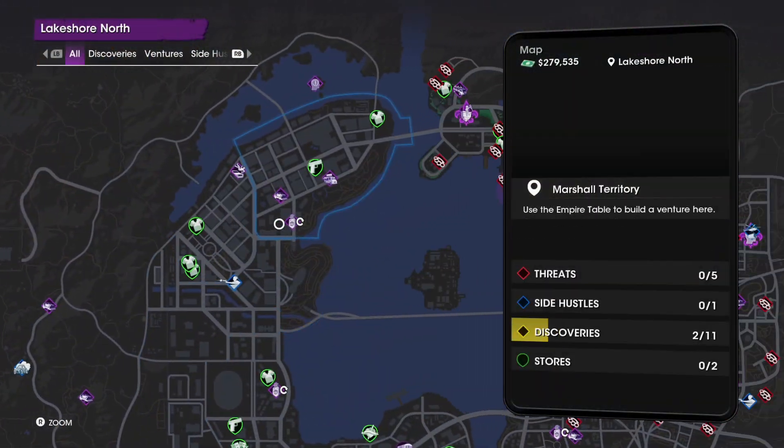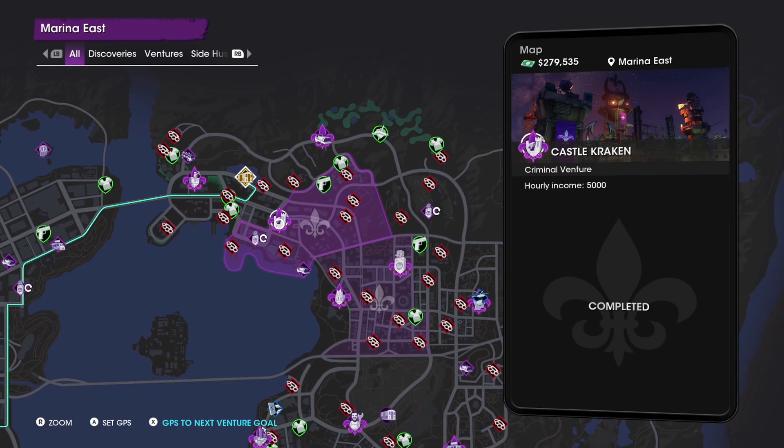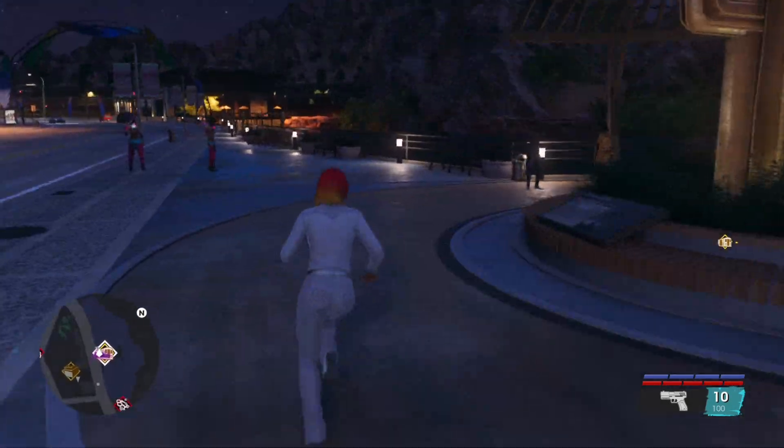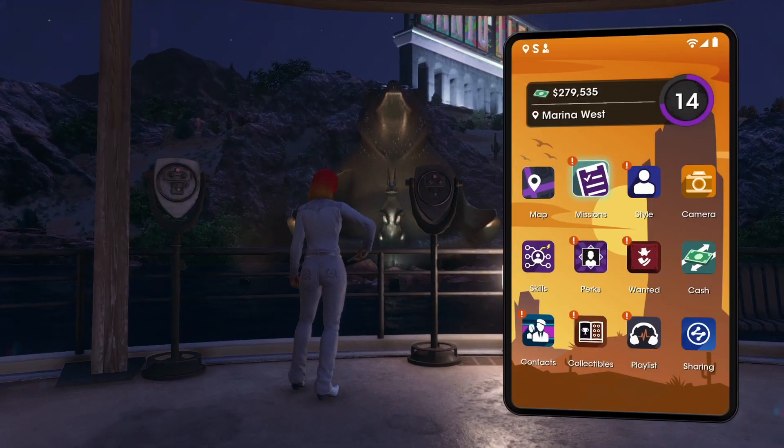Last but not least, if you go all the way to the north of the map, you will see the Burr Lake fast travel. This is quite handy for all the ventures up there and you'll find it upon a rock formation out in the water.